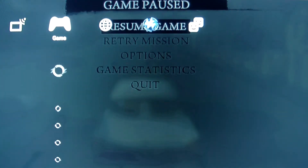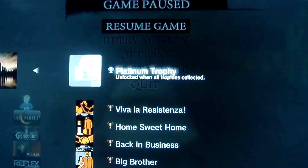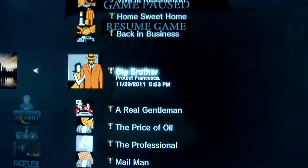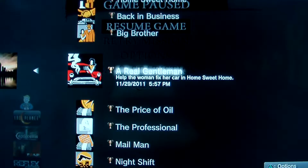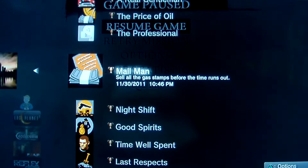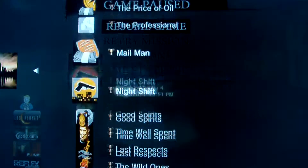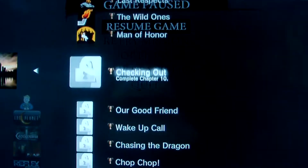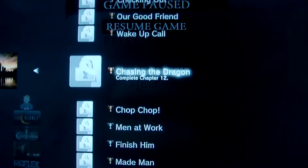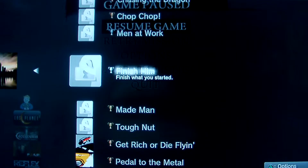There are many achievements in this game that I've already completed, but I'm going to show you a few. There's a bunch of them where you complete chapter 1, 2, 3, 4; help the woman fix her car in Home Sweet Home — it's right across the street, almost near the diner. Obtain the stamps without raising an alarm — I tried doing that, I couldn't do it. Probably going to do it again when I play from the start, because I've got to get all the magazines. Sell the gas stamps. Complete chopper. Finish what you started — that's at the end of the game.